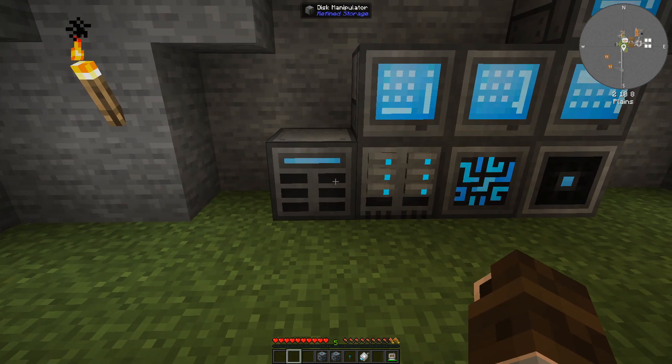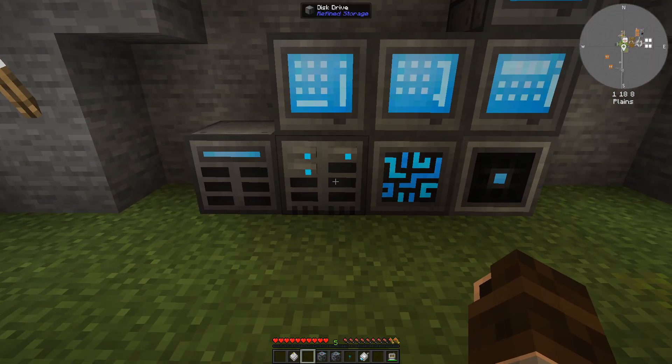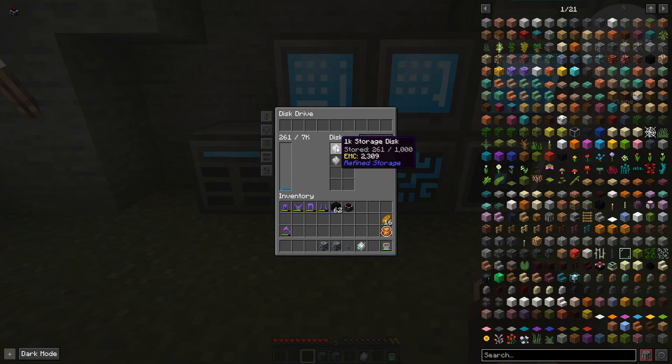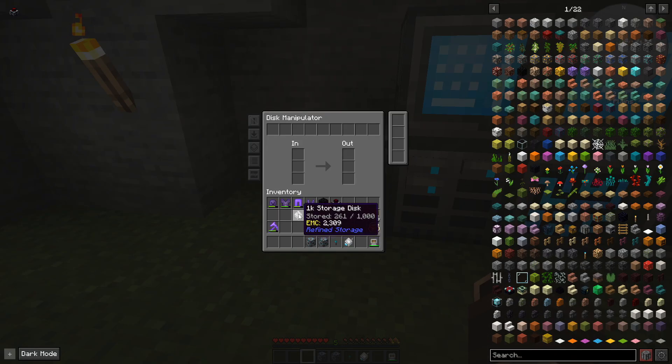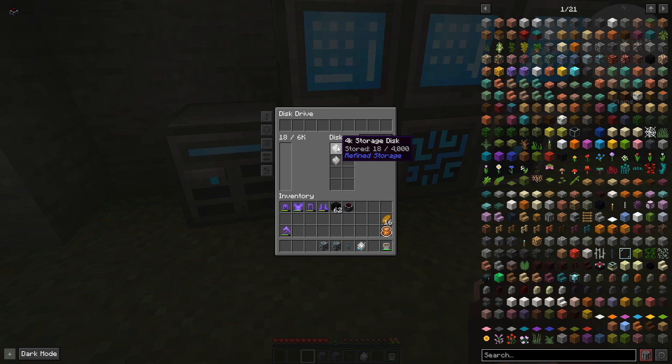Then we have the disk manipulator, which is a very useful tool to move items from one storage disk to another. If I take the previously created 1k storage disks and make them into a 4k storage disk, we can use the disk manipulator to move the items from the 1k disk to the 4k disk. I take the 1k drive that currently holds all of the items out of the disk drive and place it in the IN slot. You can see it now starts draining the items out of it and putting them into the 4k storage drive. This is something we use quite a lot when updating drives, and you can also set priorities on your disk drives.